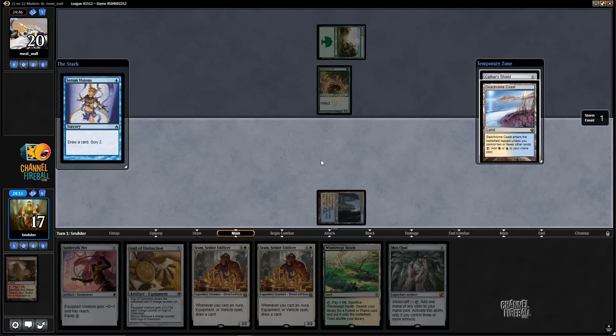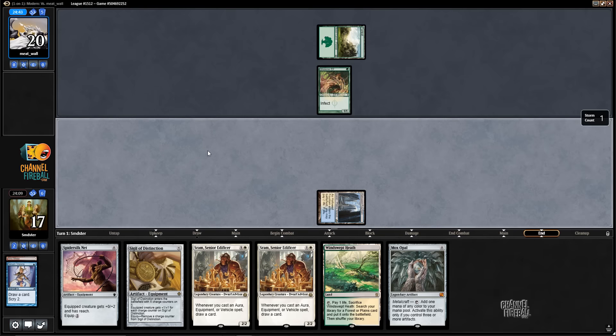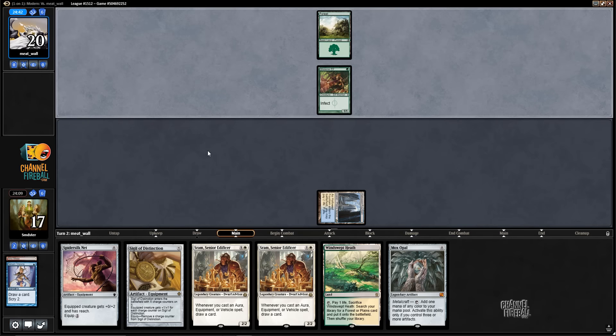Alright, so now there's the Opal. I'll keep the zero mana artifact if it's a free roll. Of course. And then we're just digging for Retract at this point.